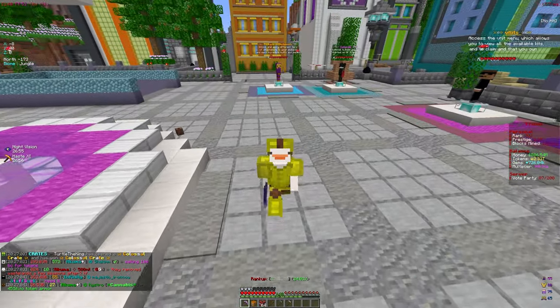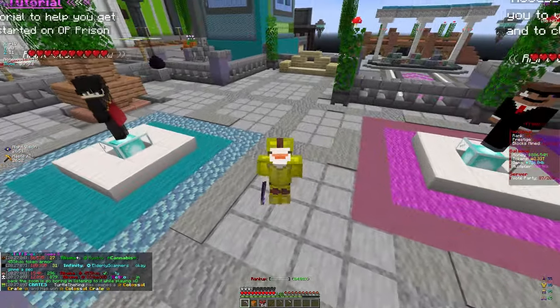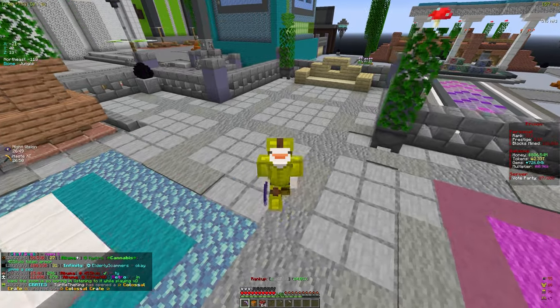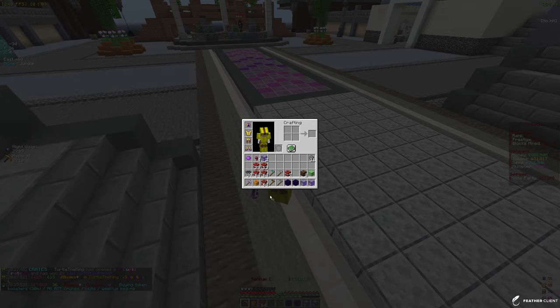Welcome back to another video here on Akuma MC. In this video we're going to be maxing out our pickaxe with enchants like Zeus and Cluster Bomb, so just stay tuned to the end of the video and let's get straight into it. To start things off we just have a very basic crate opening.